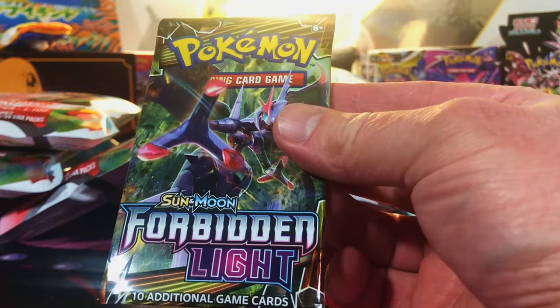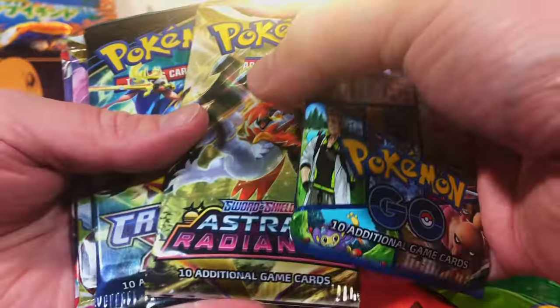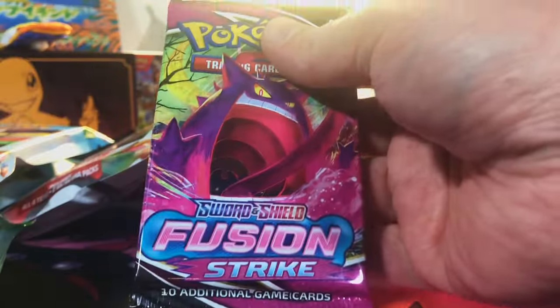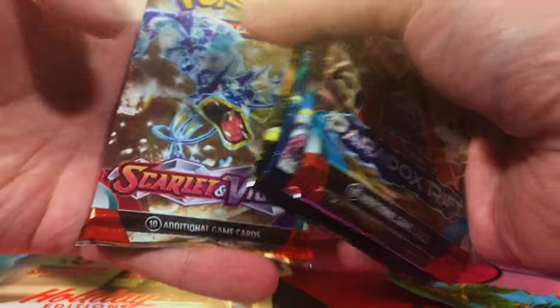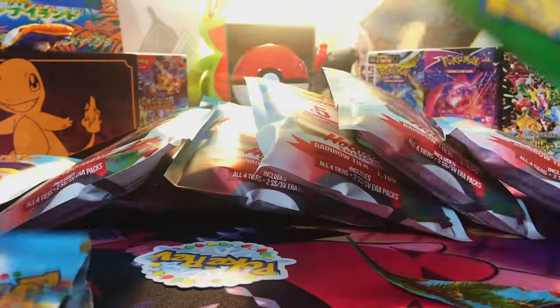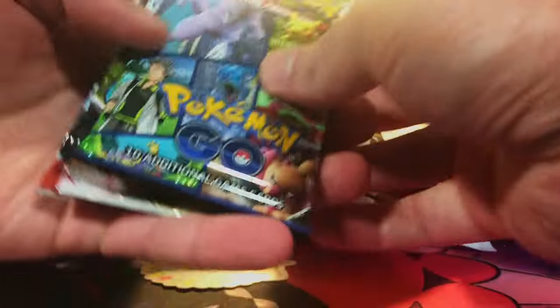Forbidden Light — I have actually never opened that set before. We got our first Pokémon Go, Astral Radiance, more Crown Zenith, Lost Origin, and our first Obsidian Flames. More Fusion Strike, Paradox, Silver Tempest, Crown Zenith, Astral, and Scarlet and Violet Base. Our pack is green tier and Silver Tempest. Pokémon Go, Fusion, Silver, Crown, and Paradox. Green. So far we only got one red tier.